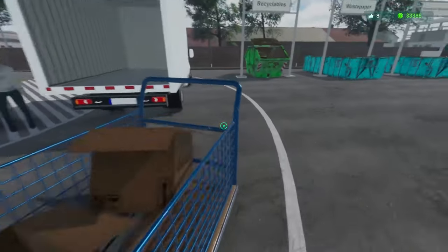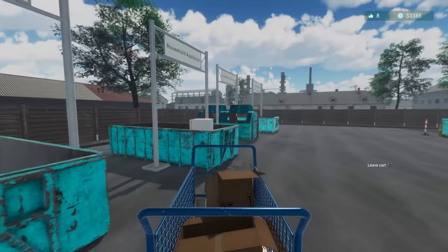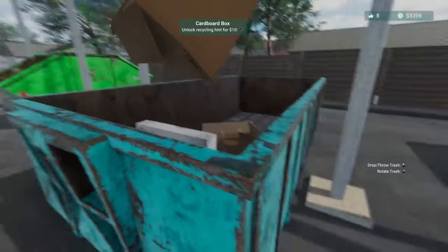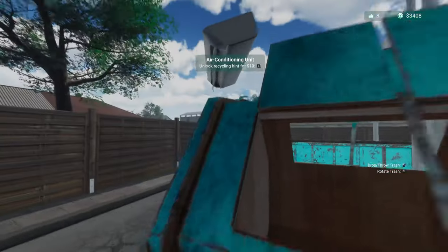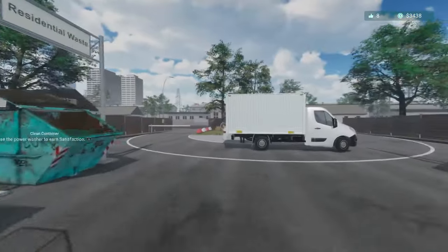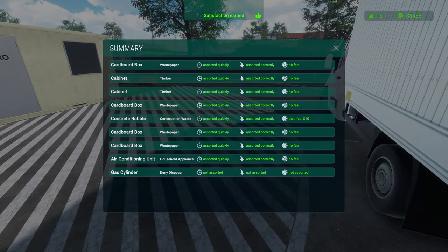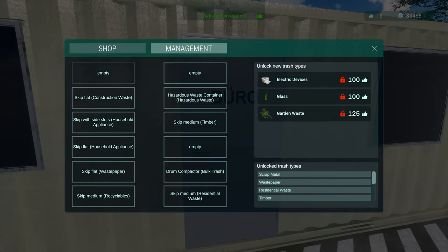If you guys remember that mounted animal goes under residential waste, but supposedly it can also go under timber because it has timber on it. Anything that is wooden can actually go in timber - like cabinets - as well as it can go under bulk, which is interesting. I feel like that would be hazardous but we're not going to take it. We still do the denial.